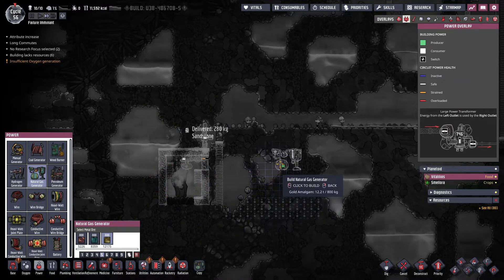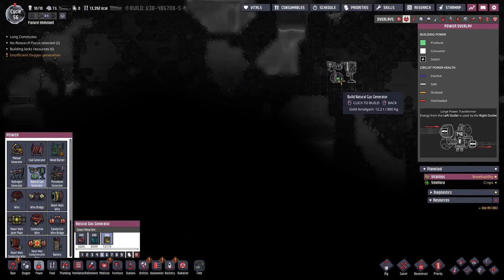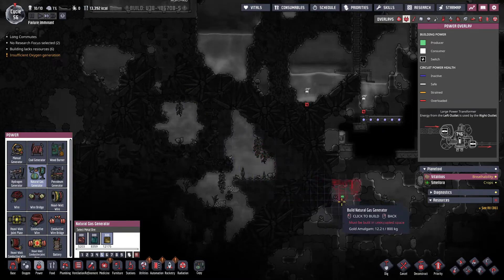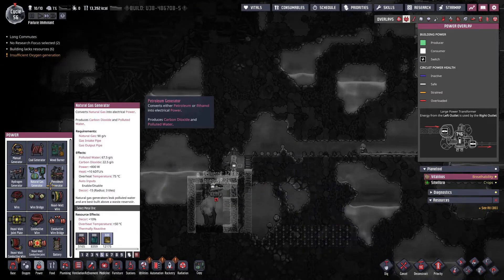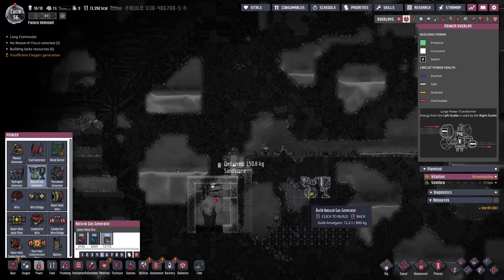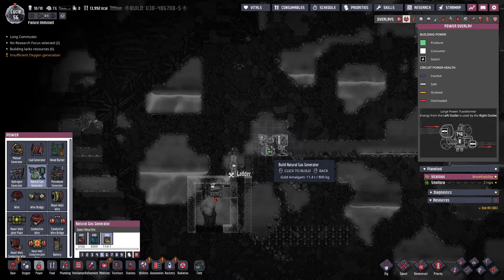So we're going to be able to utilize this. The question is where do we put our power farm that's going to have a lot of heat? Ideally if I build it in a cold area, it's just going to cook and melt all the ice. So what I think we'll do is we'll put it over here and make it out of gold for now, and we'll stick it over here so that we can take advantage of just this area for some quick power.